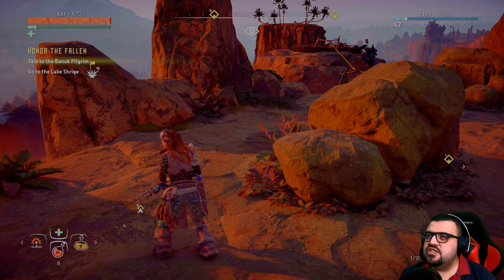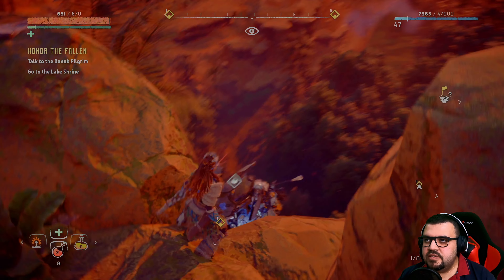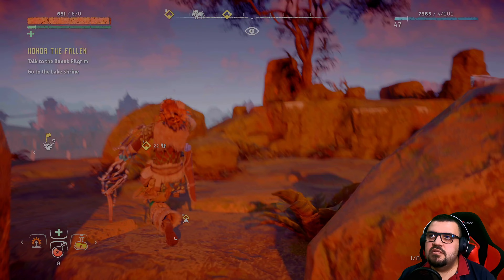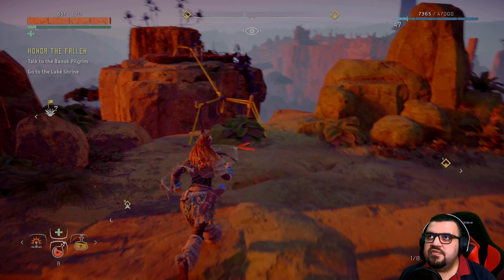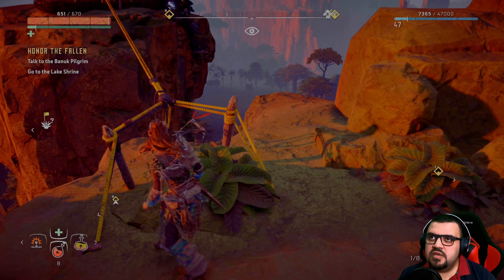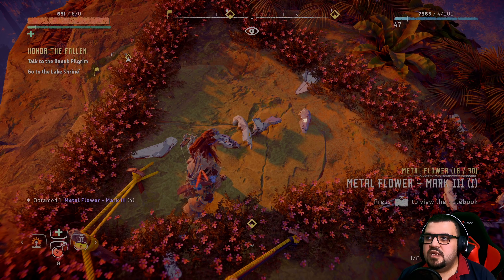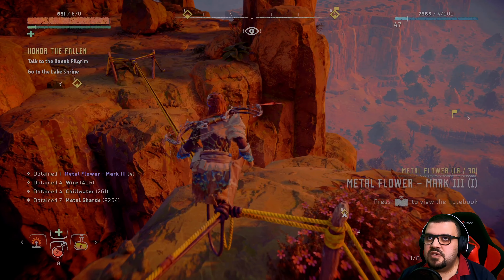Okay, so this spot is basically just killing the Glinthawks and that's it, which is quite easy. But looting them is not. The metal flower shouldn't be far — I think this is it. Yeah, this is it. We got the metal flower to show you guys what it looks like, and we get to finish the quest at the same time. We need to talk to the Banuk pilgrim — she's here.